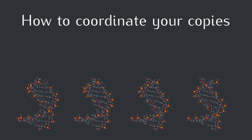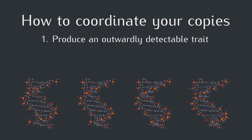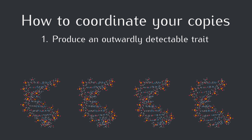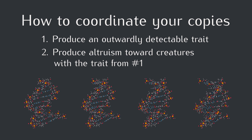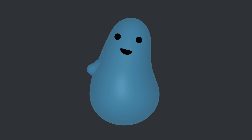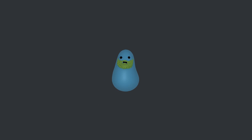How could a gene for altruism find a way to let its copies coordinate with each other? One way is to combine two different traits into the altruism gene: first, some kind of unique, outwardly detectable trait that can let the gene be recognized, and second, the trait to be altruistic toward creatures who have that detectable trait. Let's add an outwardly detectable trait to our altruistic creatures. The classic version of this is a green beard — and that's a fun thing to put on the blob, so let's stick with that.